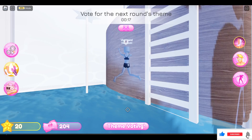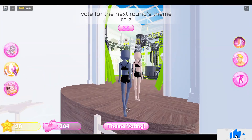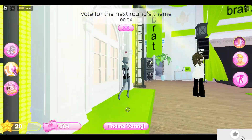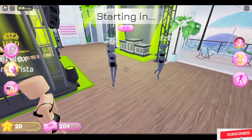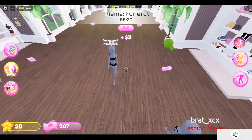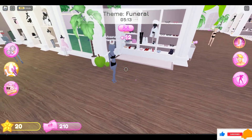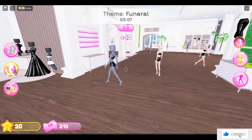You have to reach the wardrobe place. You can see that the theme is 'Funeral' — you have to dress up for a funeral theme, which is a sad moment. You can also collect the money units available here, and choose your dress accordingly from the options shown.